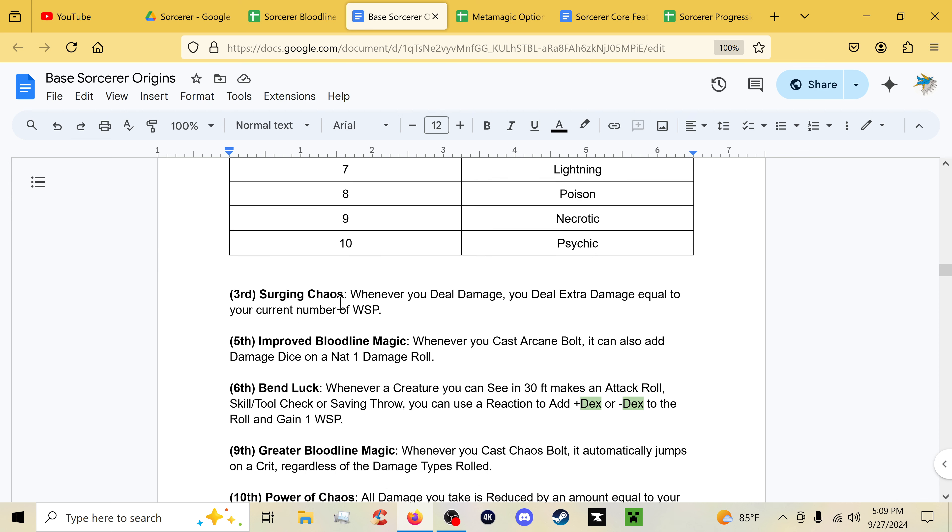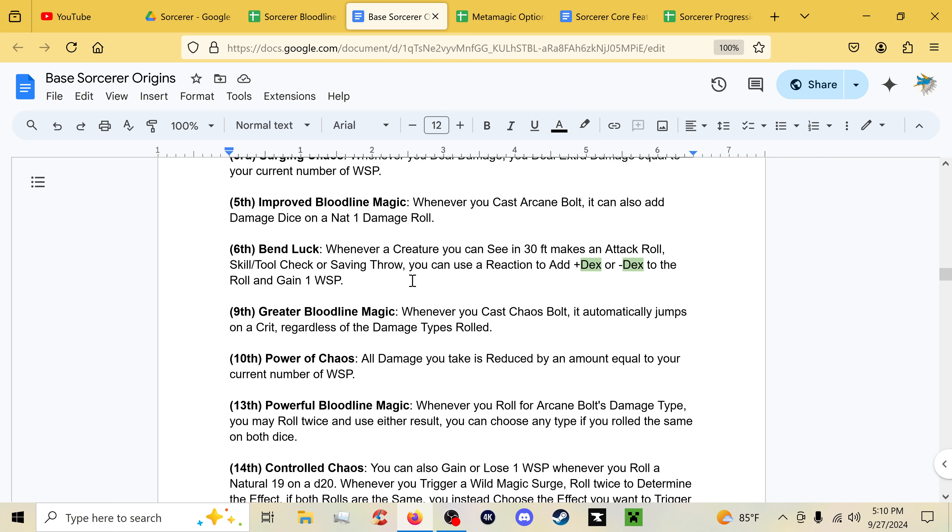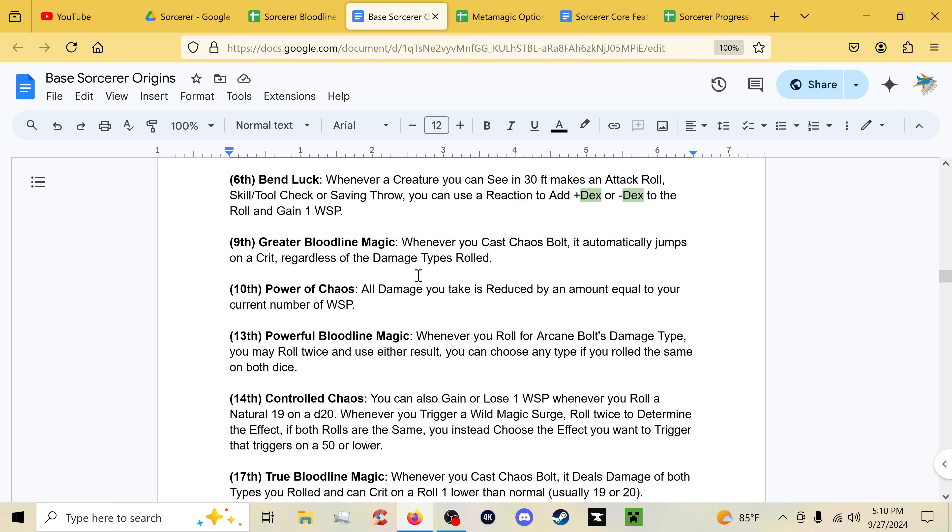At third level, Surging Chaos means whenever you deal damage you deal extra damage equal to your current Wild Surge Point count — a stacking bonus that resets when you actually trigger wild magic. Improved Bloodline Magic at fifth: whenever you cast Arcane Bolt, if you roll a natural one or natural eight on a damage die you also add additional damage dice. At sixth level, Bend Luck lets you use your reaction when another creature you can see within 30 feet makes a d20 roll — add or subtract your Dexterity modifier from the roll, and gain a Wild Surge Point.